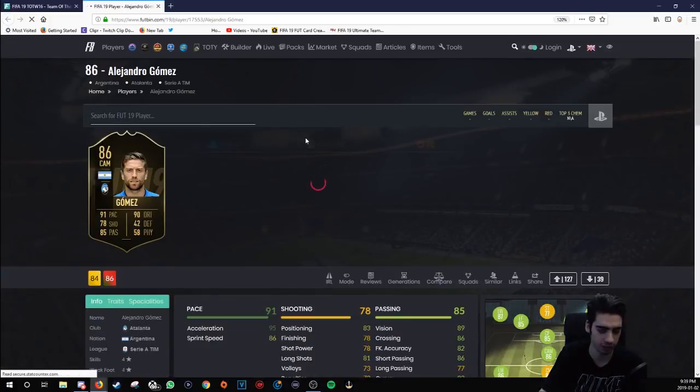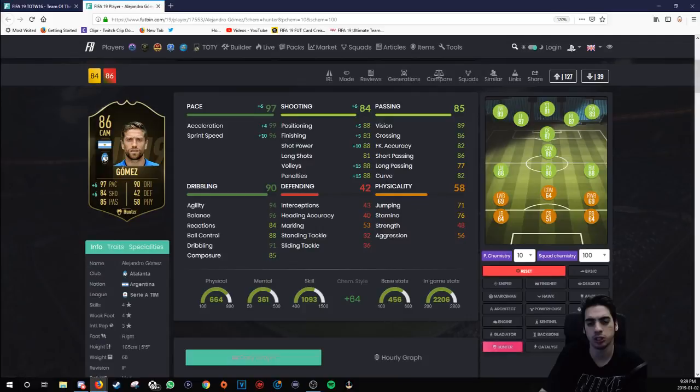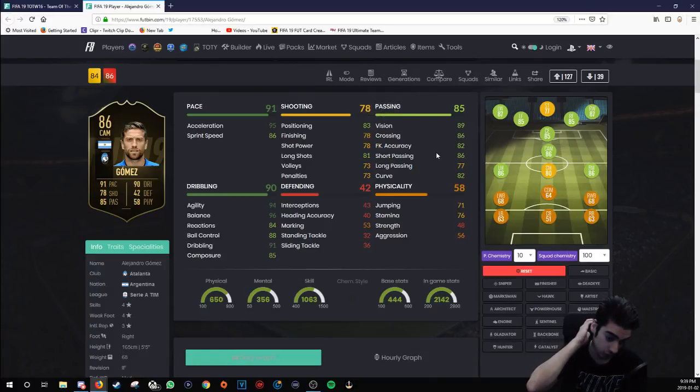Next card we have here is Gomez. Gomez is obviously a very good card to get — 78 finishing, 85 composure, so that composure raises up that finishing quite nicely. I'd probably give him a Hunter. Passing stats are pretty good; increasing pace would definitely be really helpful, whereas dribbling is already fantastic. He has 85 composure and he's really short — 5'5". With 94 agility and 96 balance, center of gravity will be moving all over the place. 99 acceleration, 96 sprint speed. No physical attributes whatsoever with the height, but he's one of the better CAMs in Serie A.